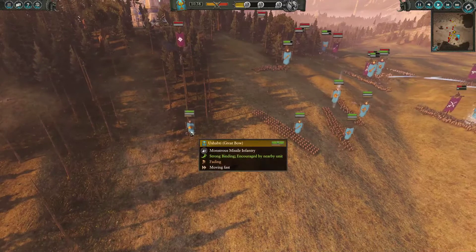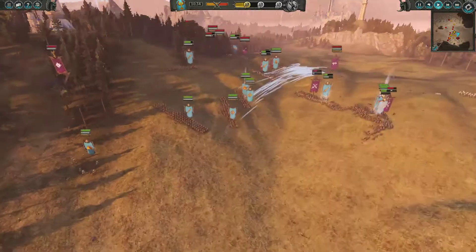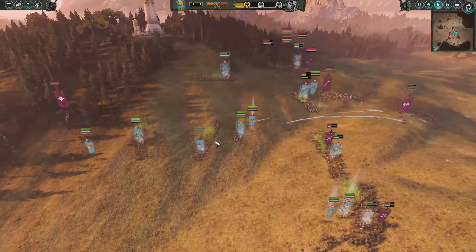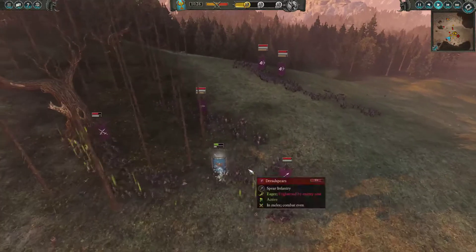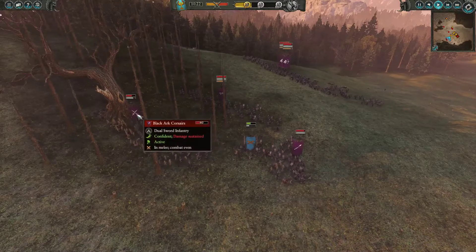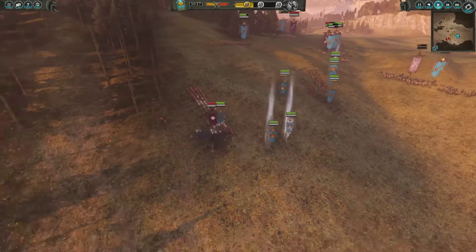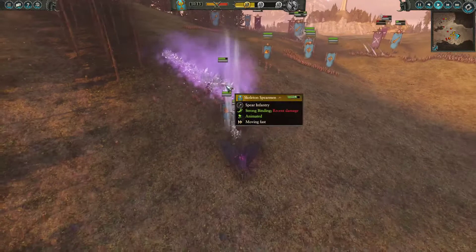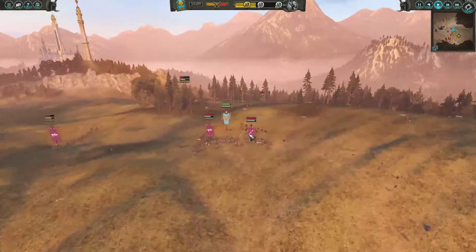I was actually baiting my enemy with my Ushabti. I'm immediately turning back with Setra and the Tomb Prince. I'm also sending some Spearmen over. In the front line the Kephra Guard is holding down like two units — they're taking quite some damage, but they'll go down after these guys are dead. And as you saw, Malekith is coming down, taking the bait, with the Tomb Prince and Setra ready over here.